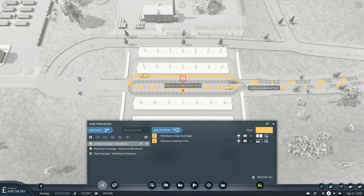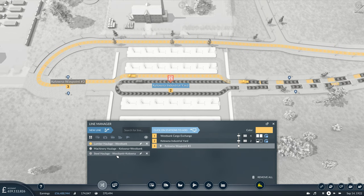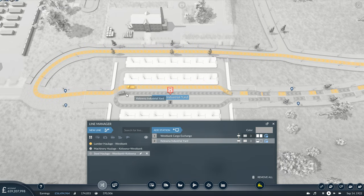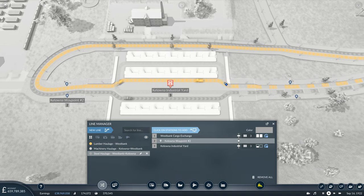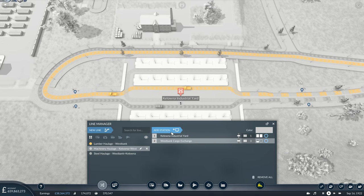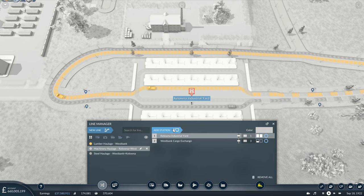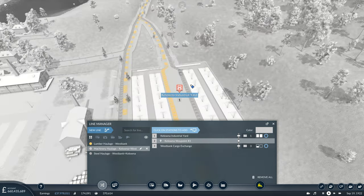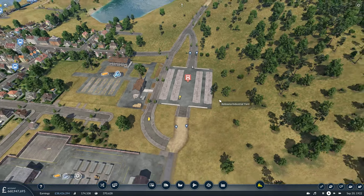As you can see, our lumber haulage trucks are currently turning around on their platform and then doubling back on themselves. However, if we tell them to go via that waypoint, that avoids that. Likewise, our steel haulage trucks are coming in, turning around, and then dropping off. So we can send them in via that waypoint. And then we'll do the same for the machinery haulage trucks. There we go — that's where we need it to be, and then there's no turning around on the platform inside our little industrial yard.